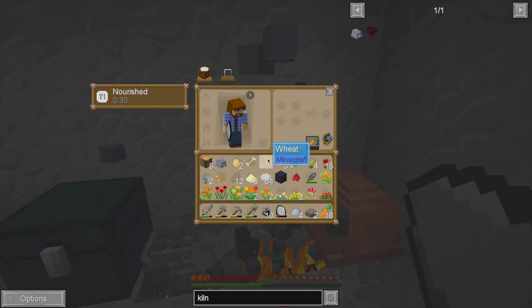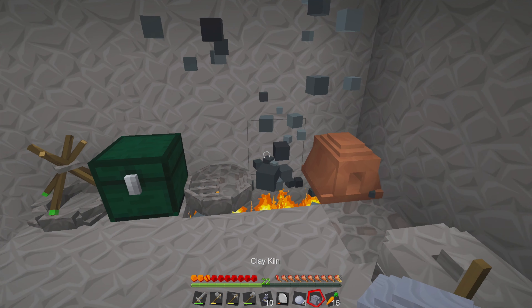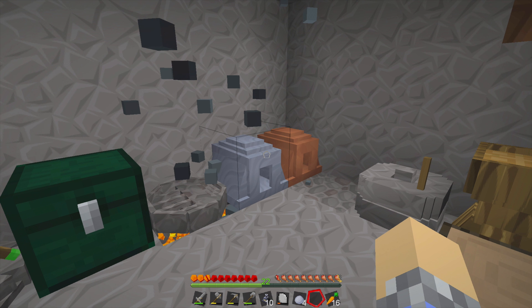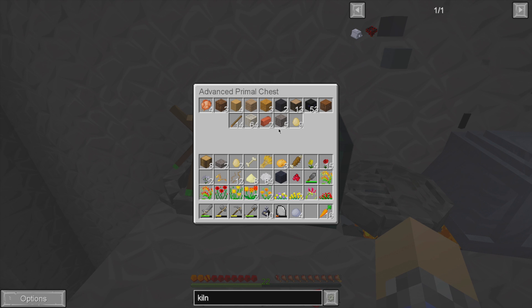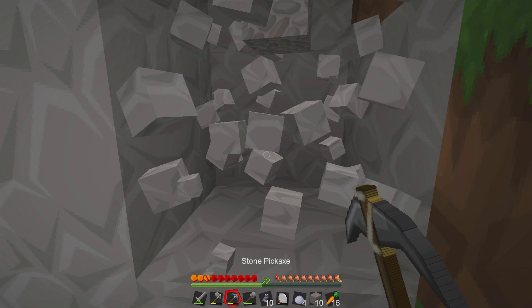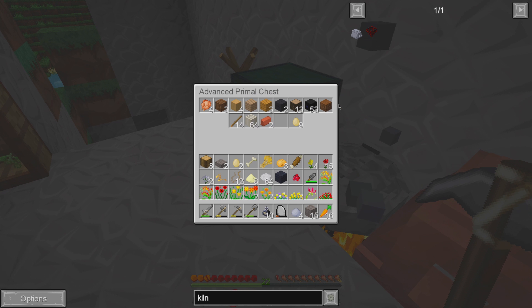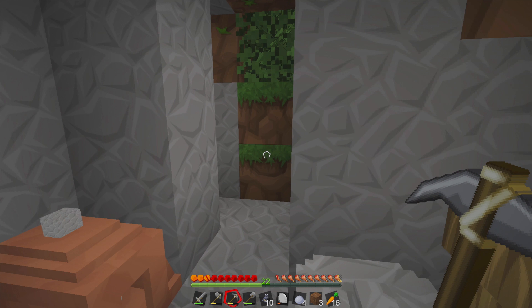If you know of a way to pick up a clay kiln without breaking it — I tried using a pick, maybe that was the wrong tool — please comment down below and let everyone know. I think it might just be that it's clay, and clay is not known for being very sturdy. Now we need to cook up that stone. I thought about digging off in this direction and getting ourselves some more stone, but it looks like that's going to reveal the outside, which is probably not something we want to do.